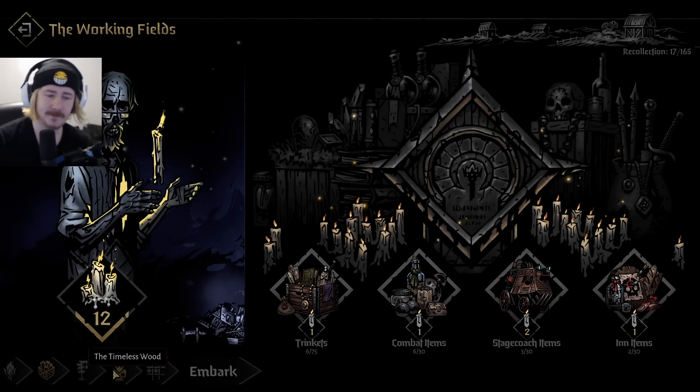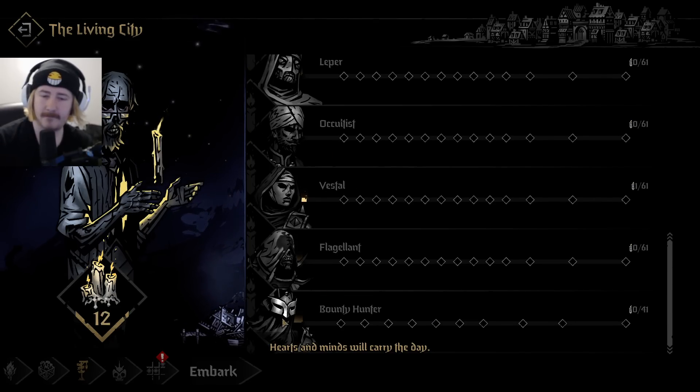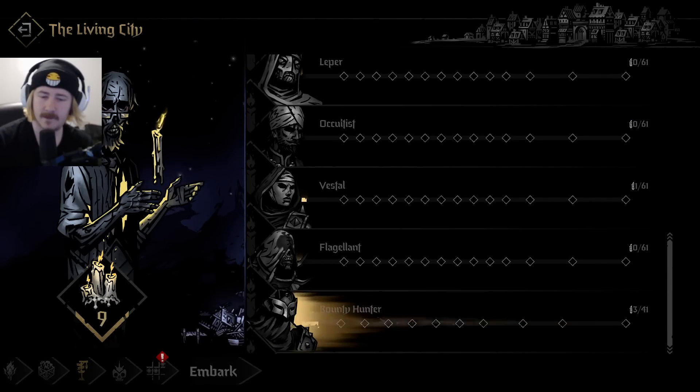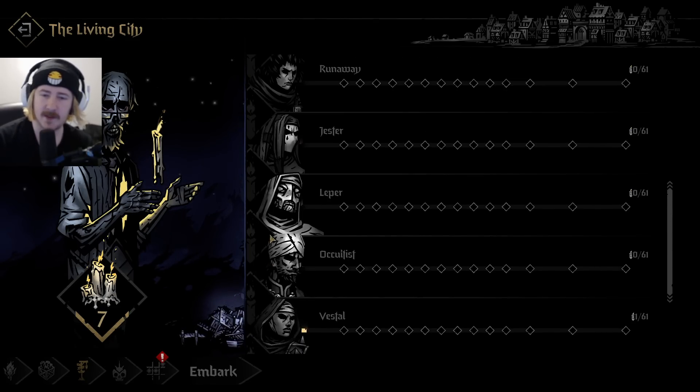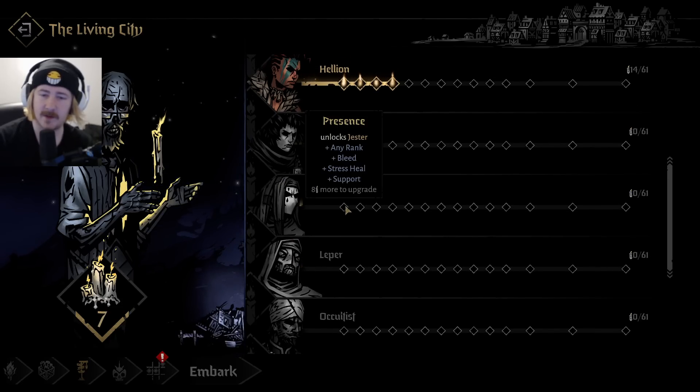Minus 33 resistance for three turns - that doesn't seem good, that seems like a bad thing. Let's go back to the living city. Let's put some points in here. People are big fans of the jester as well - why not unlock jester.